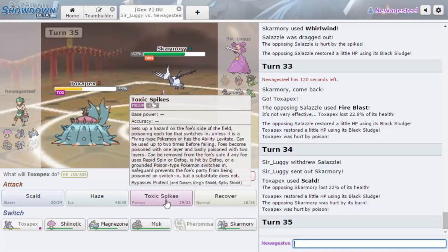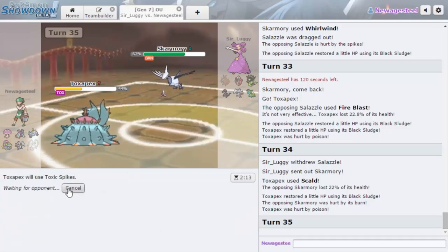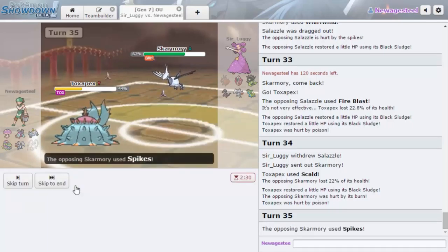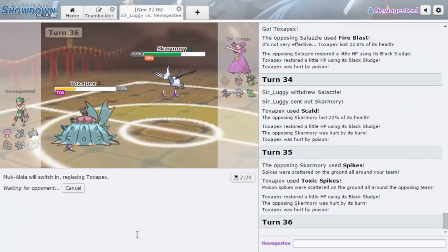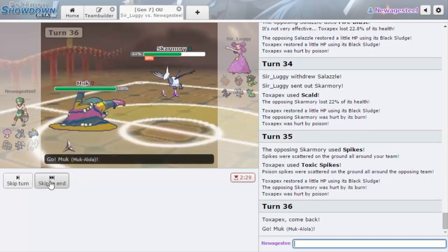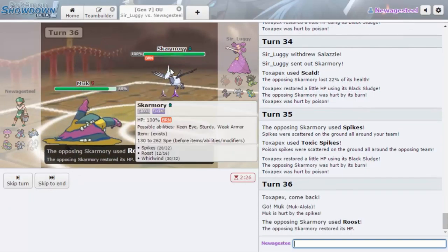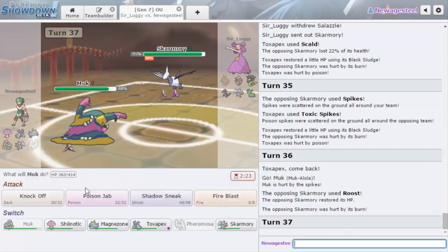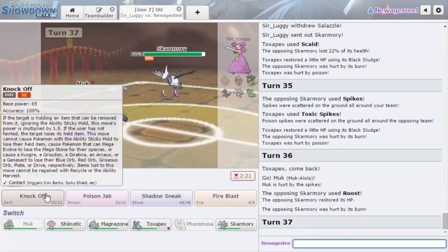I really wish I could get rid of this thing's Black Sludge. The spike isn't weakening it because it keeps staying in. He goes out into Skarmory, who can get his hazards up. I want to get up one Toxic Spike and then go hard into Muk. I don't know how many hazards he's going to try and set up, but we're going to go into Muk now. That forces in Salazzle and gives me the Knock Off, and we have that Toxic Spike up again.